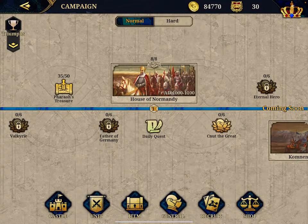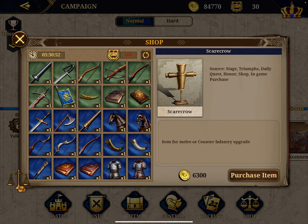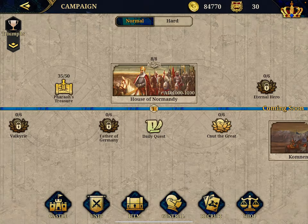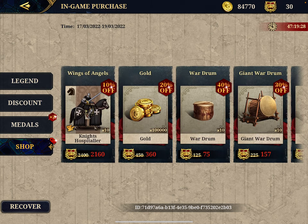Just to clarify, the game has two shops. The first one is here — the shop — where you buy stuff using in-game resources, in-game silver. You can buy basically everything, from gear to weapons to upgrade your generals. But then you also have the in-game medal shop. You can see this red tag because it's flash sales time. Here you can buy a rotating military unit — right now it's the Knights Hospitaller, which is the Charlemagne unit.